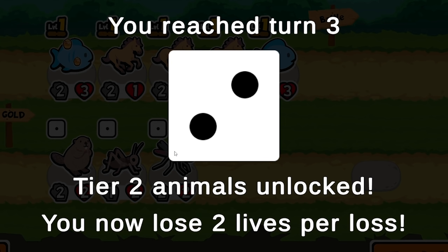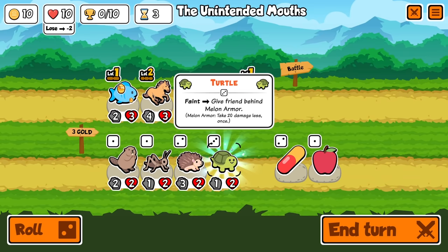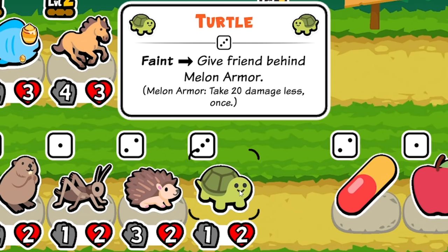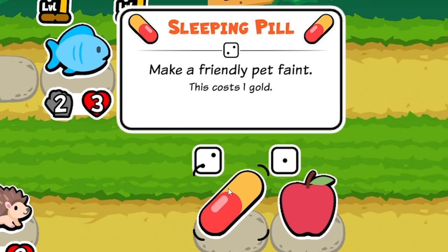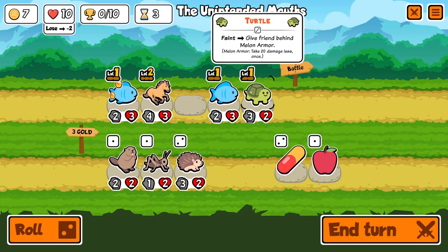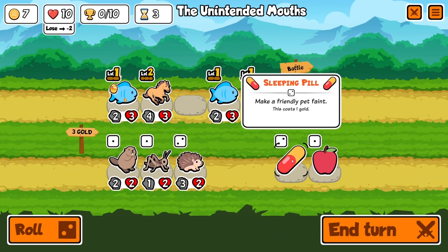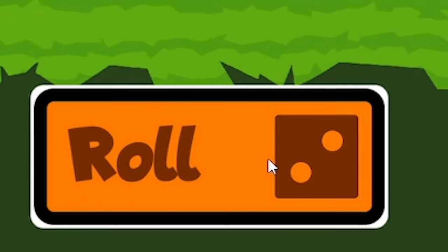We've reached turn three, tier two animals are unlocked, and we now lose two lives per loss. We can combine these horses and we've unlocked a level three turtle. Even better, we've got a sleeping pill. When the turtle faints, it gives melon armor to the friend behind. So if we buy him and use a sleeping pill — which makes a friendly pet faint — the friend behind gets melon armor, which is normally a tier five unlock. I'm going to freeze that sleeping pill. I might just grab a hedgehog too.